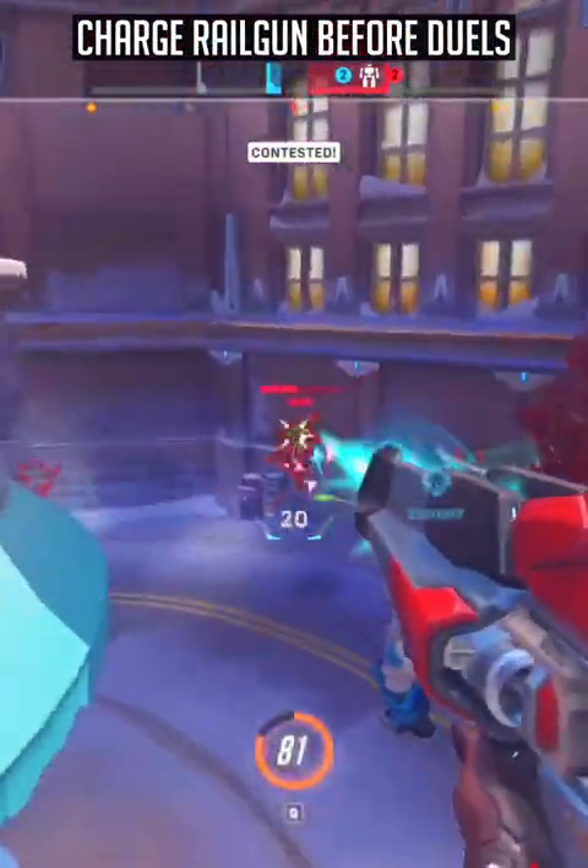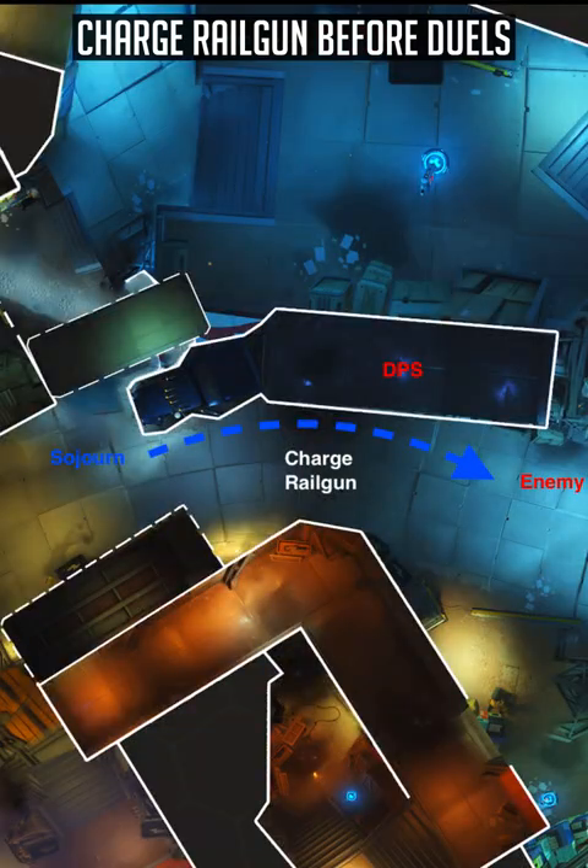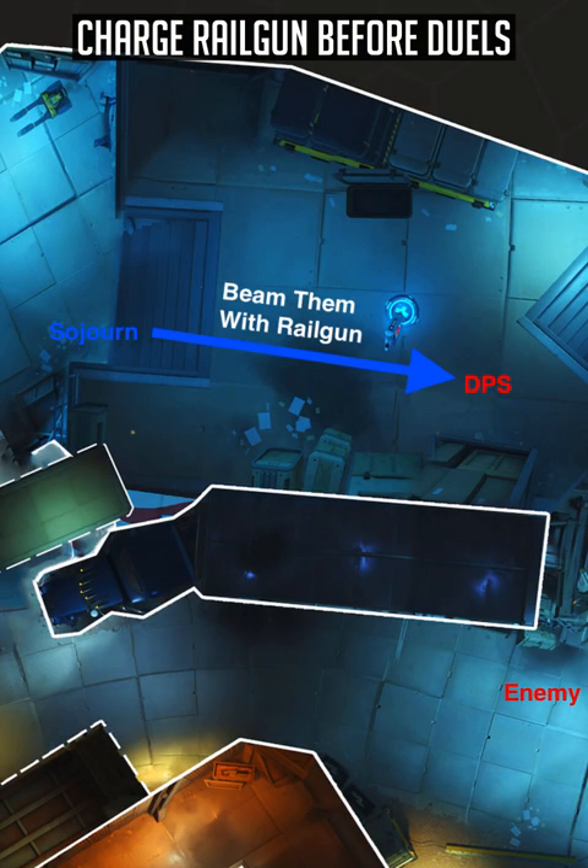When taking duels with enemy squishy heroes, look to charge your railgun before taking that duel. For example, on Route 66, charge your railgun by shooting at the enemy team — probably their tank — then take a duel by the lorry, beaming the enemy to below half HP, allowing you to easily win that duel.